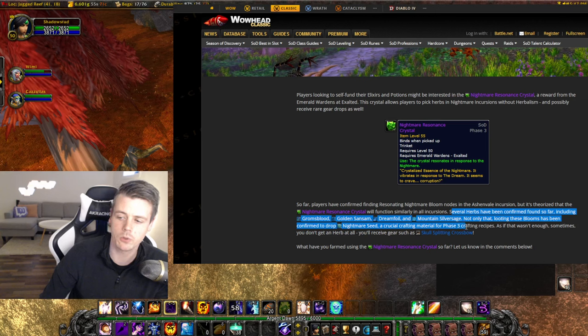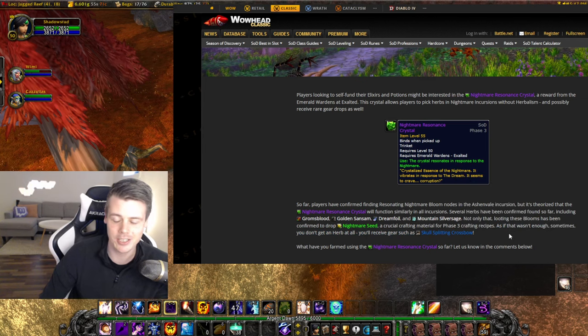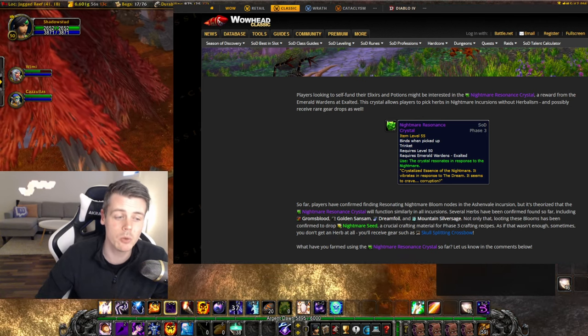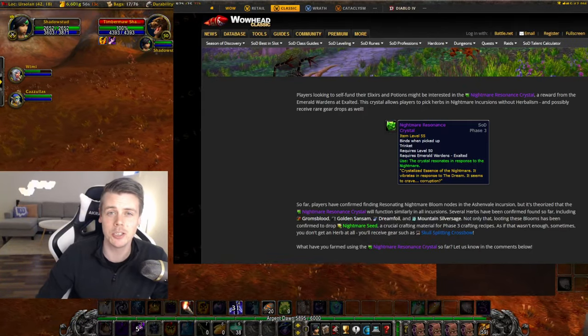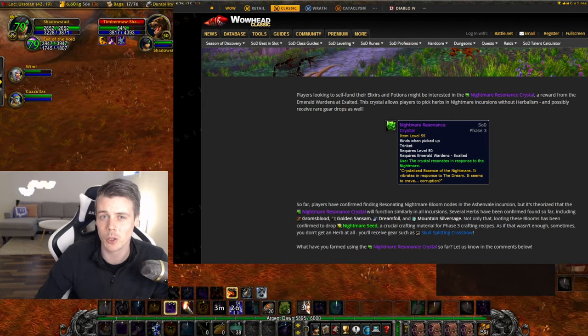And that's not even the coolest part. Sometimes you don't get a herb at all — you receive gear, such as the Skull Splitting Crossbow. So yes, running around in Nightmare Incursions with this trinket and picking up the flowers has a chance of giving you not only blue BOEs, but also green BOEs, and apparently also epic BOEs — someone has received the Edgemaster Gloves from picking up herbs using this trinket in Nightmare Incursions.